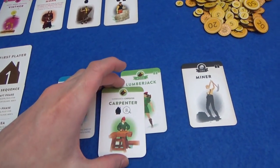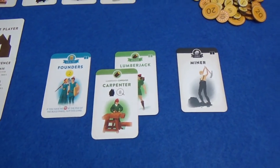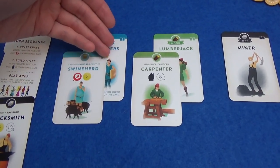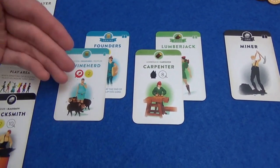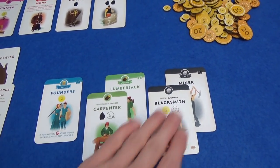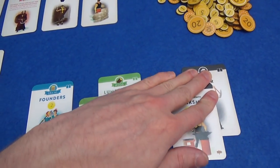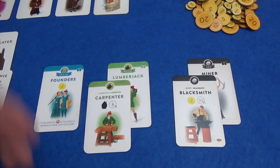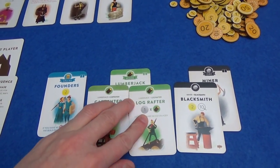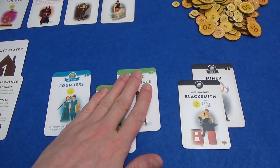These go on top of these villagers, covering up everything except the name and the top part. So any symbols underneath — say if I'd played the swineherd, this founder's card wouldn't be worth those points anymore. The cards show you how many cards can be placed on top, so I can start these kind of trees forming off the lumberjack. I could play the log rafter in the future, and if it was a multiple chain, it would keep going off there.